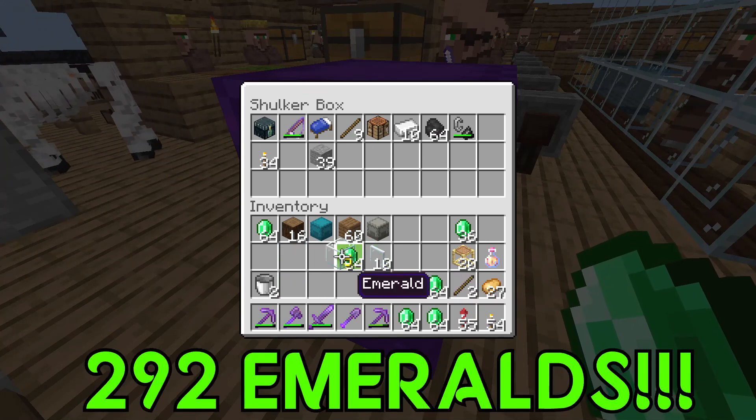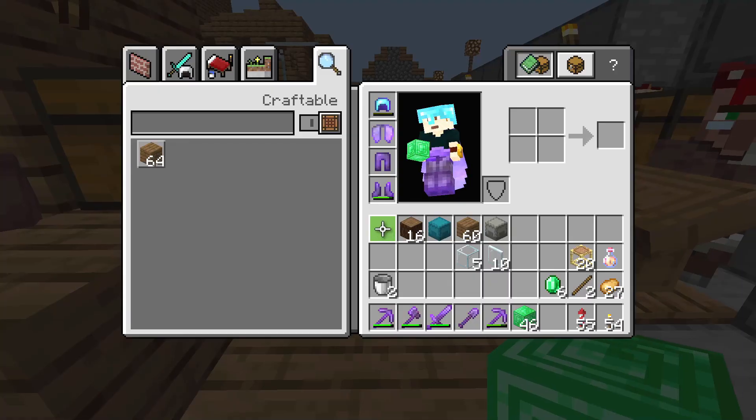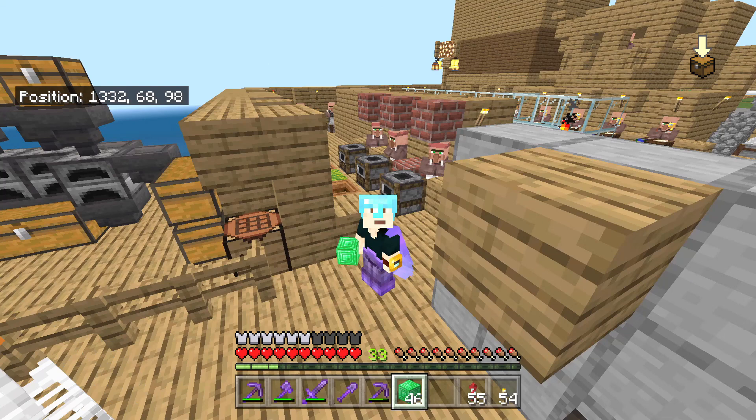Once again, the best villagers for getting emeralds are your cartographers, farmers, and fletchers. I hope this helped you in your endeavors, and until next time. Thanks.